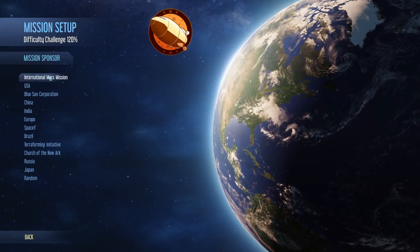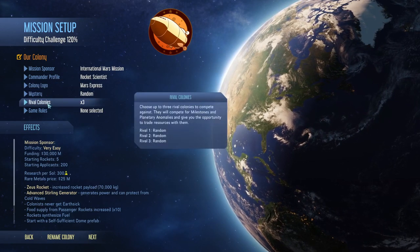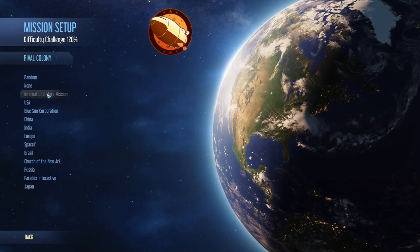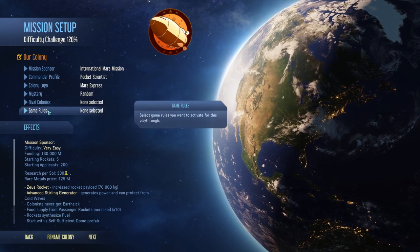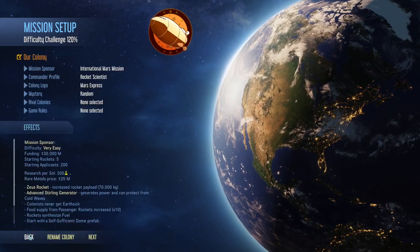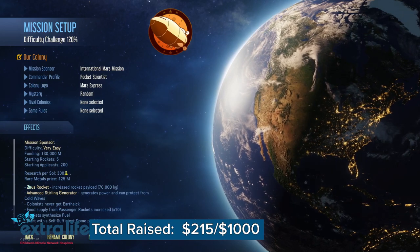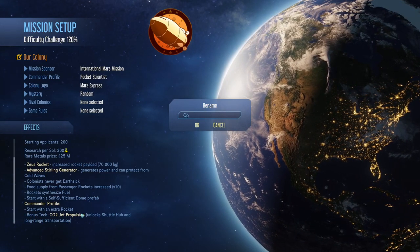Alright, so our sponsor — sure, whatever. I'm just going with difficulty challenge 120. I'm not gonna worry about those, we'll let that be very easy. We've got a very easy new colony. Our calling — yeah, let's go with Colony One.